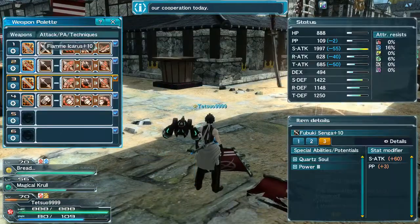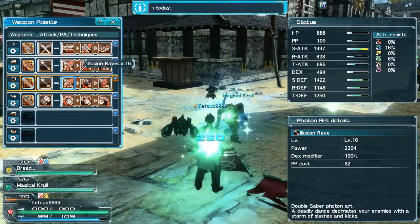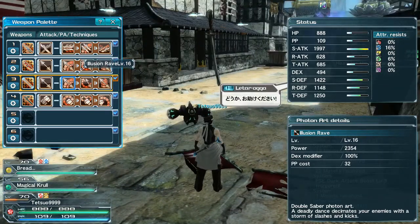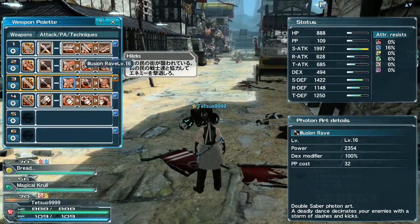If you want to optimize things even more, I recommend using Illusion Rave because it will all be in one spot and it does a lot of damage. But yeah, that's pretty much how you mob with this class. Mobbing has always been a problem with this class, but thanks to these new potentials and weapons it actually works out. Thanks for watching. Peace.